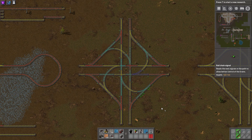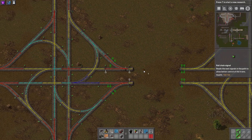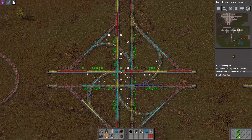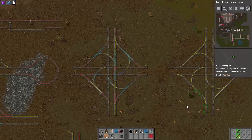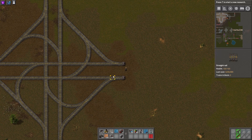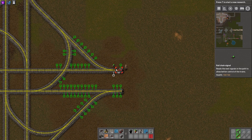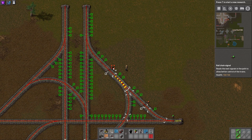Looking at one last example — the three-way junction. From any given perspective it can go one of three ways. Starting from the right on the upper track, it can go right to the top, continue right through to the left, or go right and downward. The only direction it cannot go is back onto itself, which would be more of a roundabout. We'll walk through how to signal it manually from scratch, starting from the right going upward — a chain signal at the beginning of the intersection, then chain signals between all the short blocks, and a regular signal at the end of the junction.